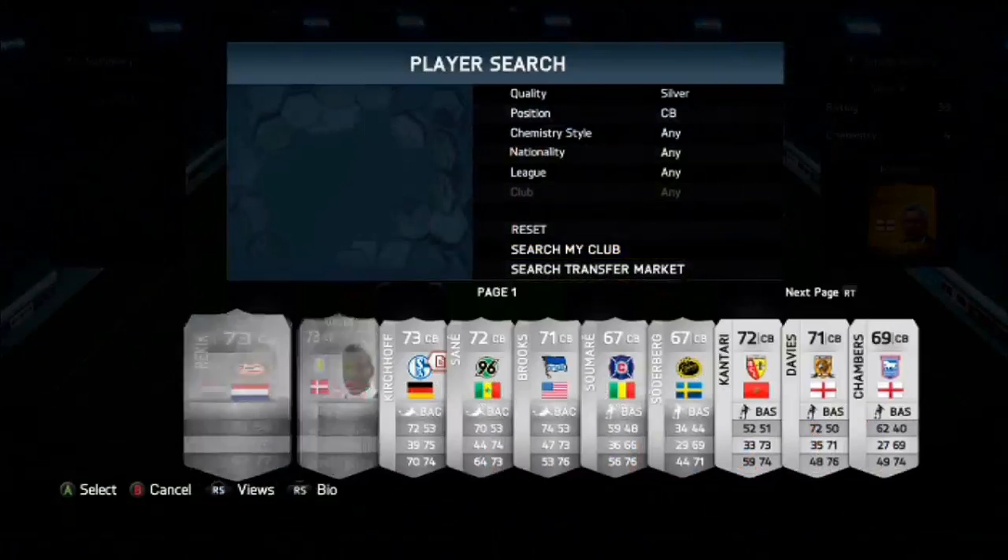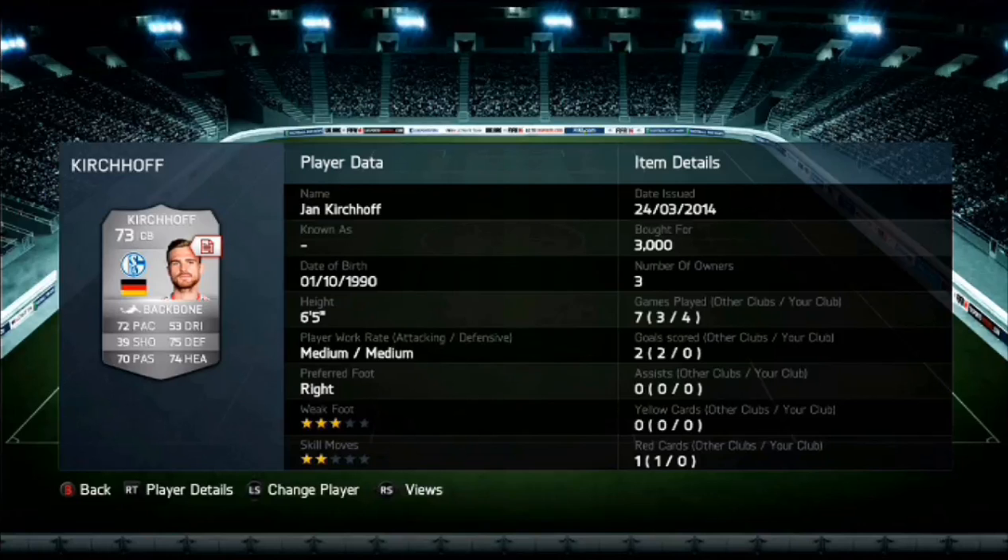Carrying on with the Bundesliga, we do have Kirchhoff. Kirchhoff did cost me 3,000 coins. He's 6'5", medium-medium work rate, so that's decent. This guy's a god — 6'5" and 74 heading. You're not going to beat him in the air. He has 72 pace, 74 heading, 75 defending, accompanied with 67 passing. Like all teams, this team will help get the ball from back to front in a very short space of time.